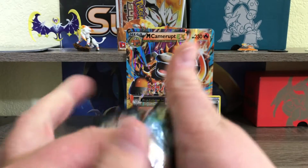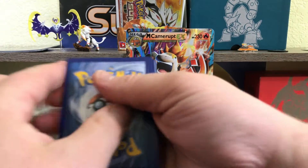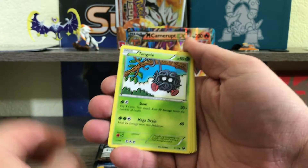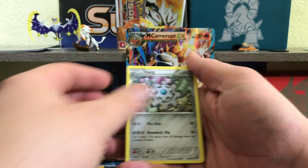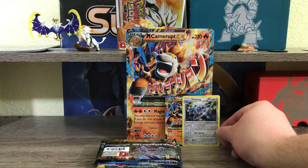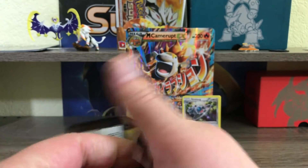Okay, we're doing a Steam Siege pack first. I just mixed up the packs so we're going to open them as they're stacked. We've got a Joltik, Clink, Tangela, Croagunk, Klang, Lampent, Clang, Primeape, and a regular rare Klinklang — I feel like I pulled that in the Sharpedo box too.